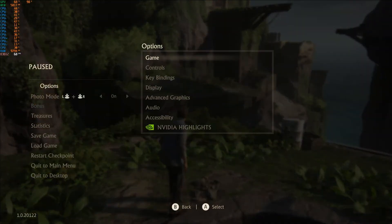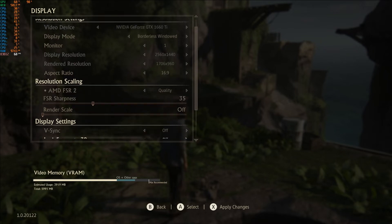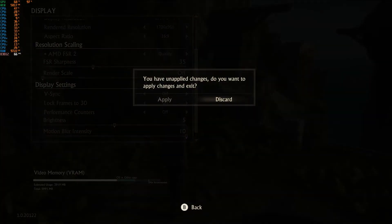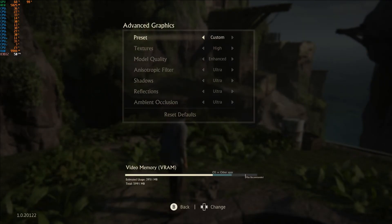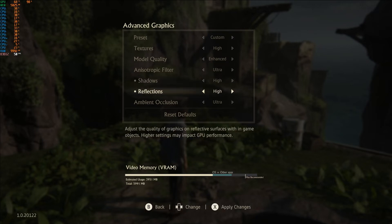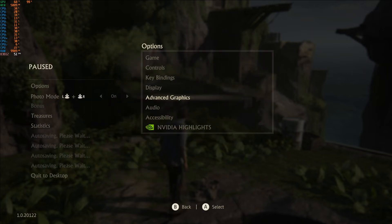Let's go back and try something else. In Display I'll put FSR back to Quality. We can't lock the frame rate higher than 30, which is a big shame - we'll leave frame rate off and V-Sync off. In Advanced Graphics everything is on Ultra, so let's try turning shadows down as that's normally demanding, and reflections. Ambient occlusion isn't normally heavy so we'll leave that. We want to stay a notch above what PlayStation Pro was running. Let's apply that and see if we get any performance boost.